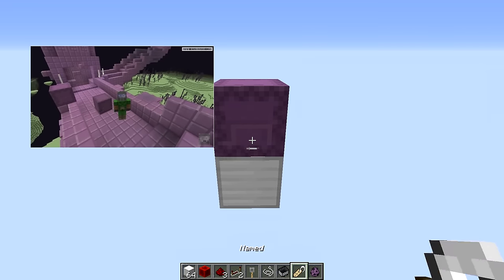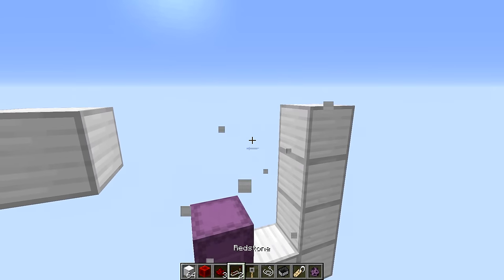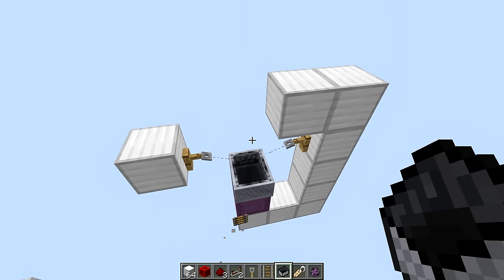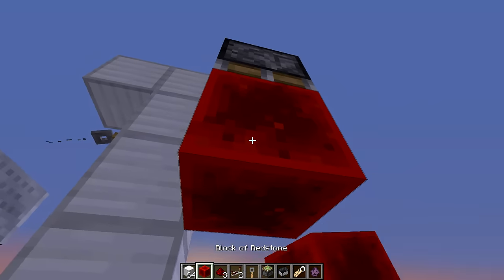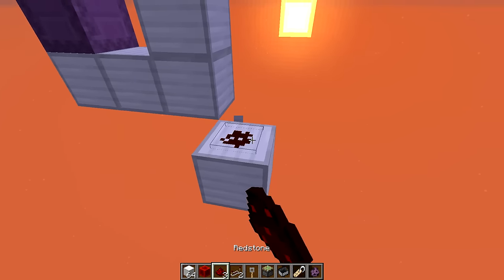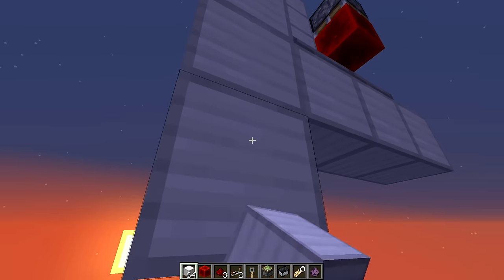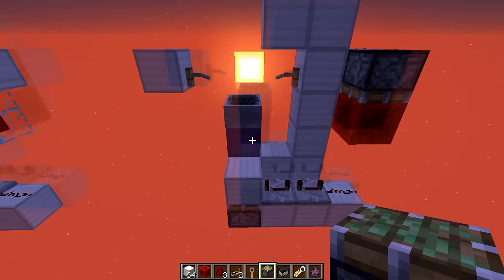Start off by getting a shulker in the overworld, naming it, then placing the tripwire hooks. Put the string in the middle. Set a minecart on top of the shulker by making some blocks over like this, placing down a rail, placing the minecart, then destroying the block. Next place a block here with a piece of redstone, a sticky piston facing down, and a redstone block. Go down two blocks, place redstone, two blocks again, then two repeaters set to full ticks. Add a block and then a piston facing upward, then hook up your redstone and you're all set.